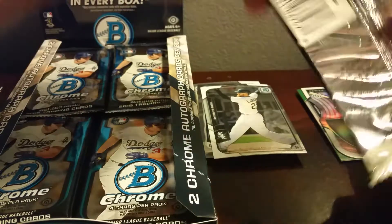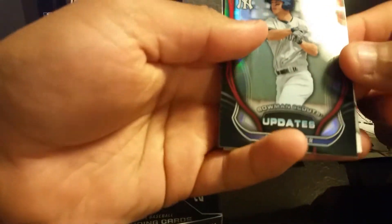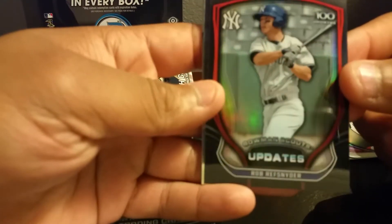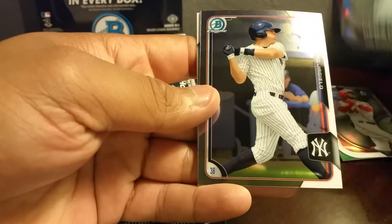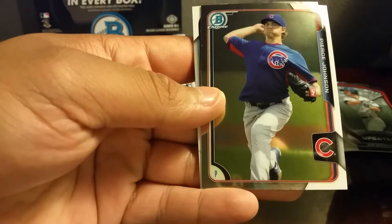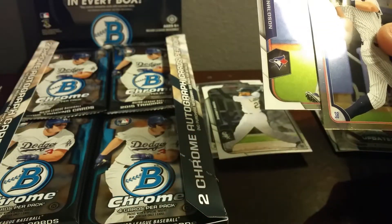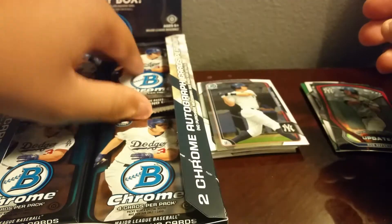And a Jerry Rodriguez — pretty cool looking, pretty good looking Bryce Harper right there. Alright, next pack. Rob Snyder Top 100 — cool looking right there, not numbered. Eric Jailago, a nice Pierce Johnson for the Cubs PC, and a Josh Donaldson. Not a bad pack right there.